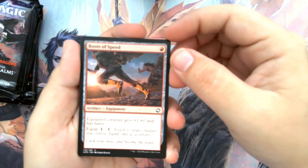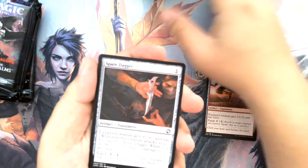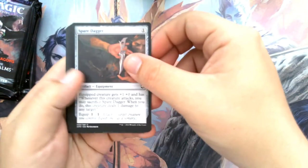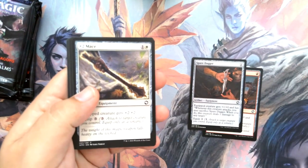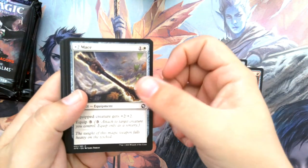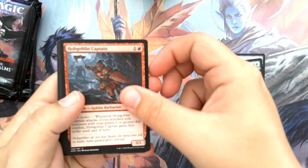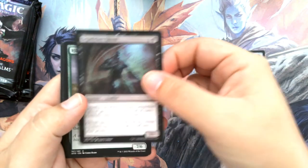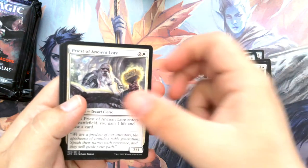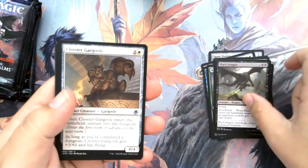All right. So for commons we've got Boots of Speed. Knocked my camera there a little bit. So, Boots of Speed, Spare Dagger, Plus Two Mace — it's just like D&D, lots of little references. Bordenkainen's Polymorph, Hobgoblin Captain, Sepulchre Ghoul, Hill Giant Herdgorger, Devoted Paladin, Priest of Ancient Lore, Manticore. Our uncommons are Black Dragon.